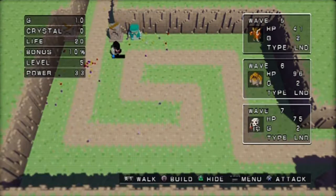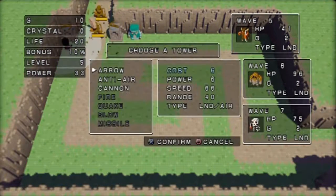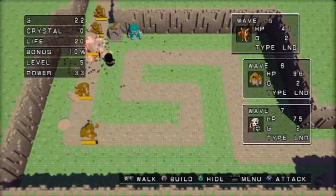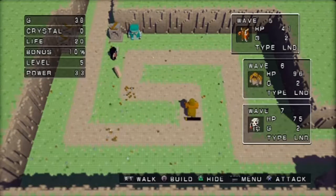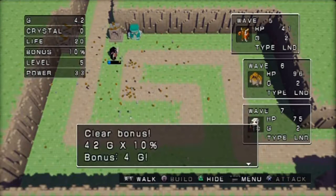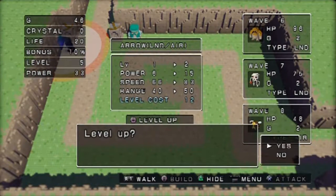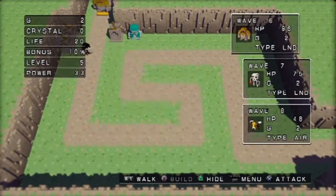Bonus up will give us more coins later on. Let's build another arrow real quick. Starting to get fast. Wave five - I'll level up and let the towers do their thing. Let's build this one up a little bit. Let's bring it down to level three. I'll level up and let the towers do their thing. These golem enemies are gonna be pretty slow.